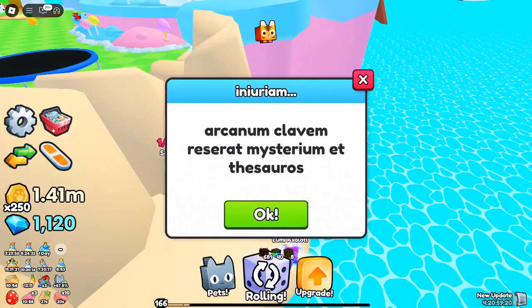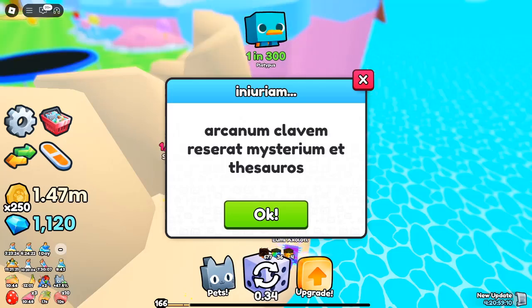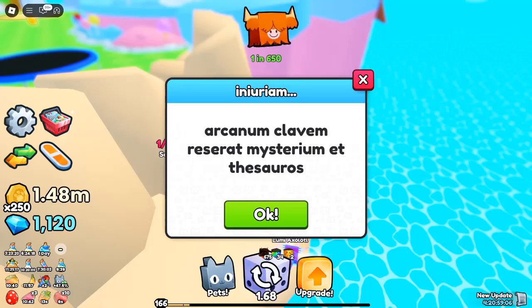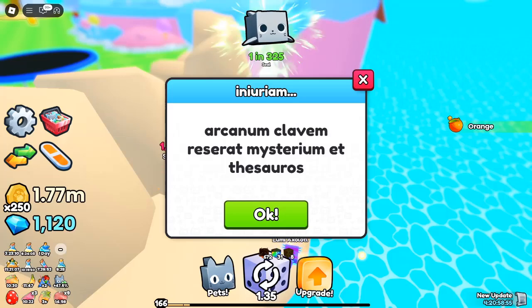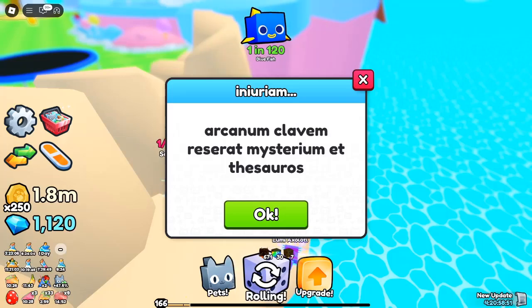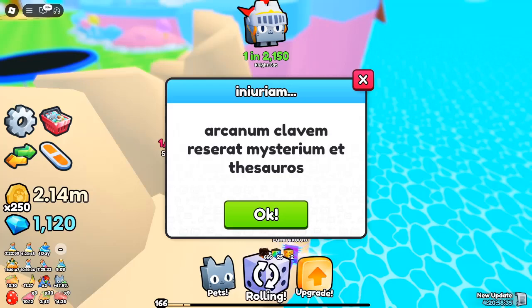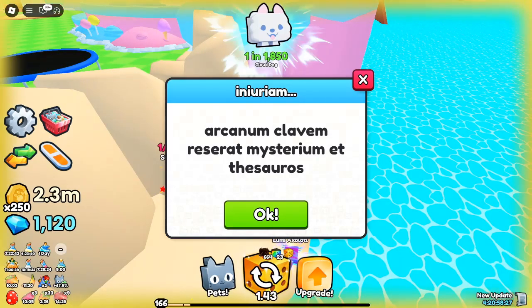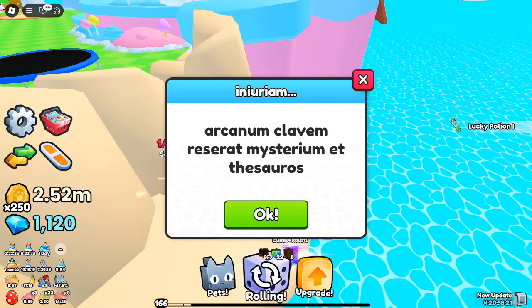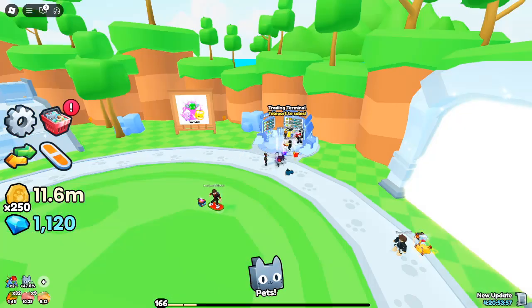We're going to break down everything you need to know about the new fishing system, the crystal chests, the secret chest, and so much more. Let's get right into it. On November 2nd, 2024, PetsGo introduced several major updates, and players around the world have been buzzing about it ever since. The game has evolved with the addition of a new dragon update, which features a brand new dragon pet and an exclusive dragon egg that costs a hefty $2 billion in the upgrades section. But that's just the beginning — let's dive deeper into all the exciting new additions.